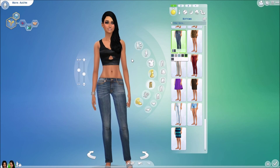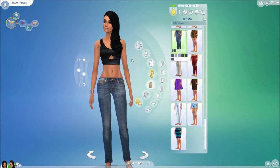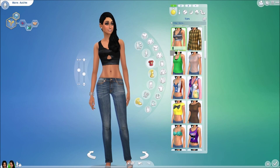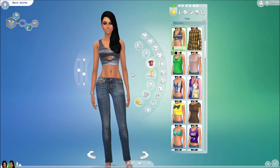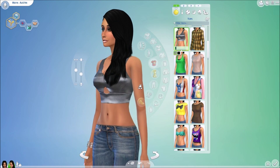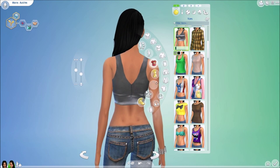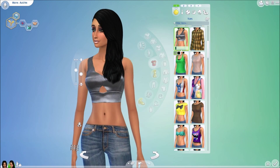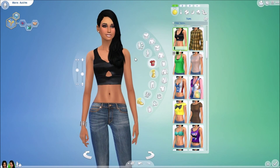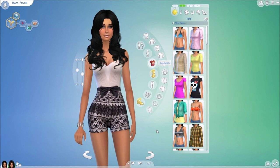Moving into this top by Miss Paraply — it comes from a collection of a variety of tops I'll be showing today. This top comes in two styles: black and gray. I like the little peekaboo thing at the front and the straps, which look kind of like a workout outfit. It's beautiful — very simple but very gorgeous and elegant depending on what you pair it with.